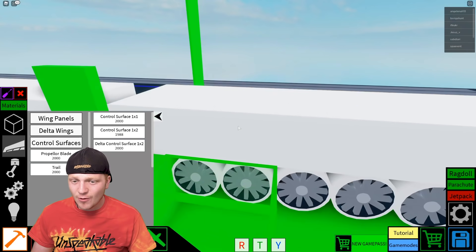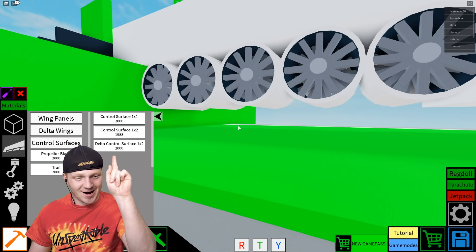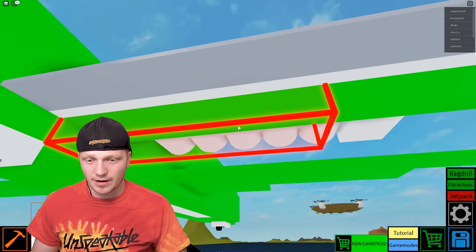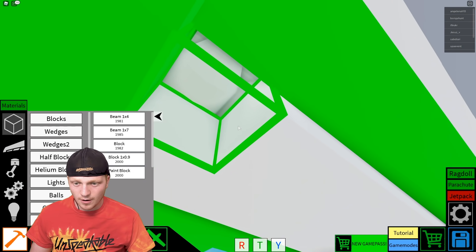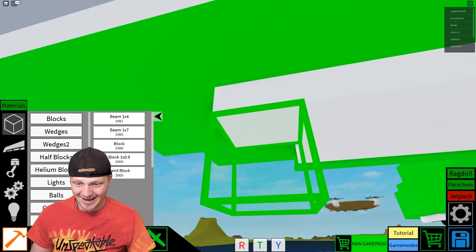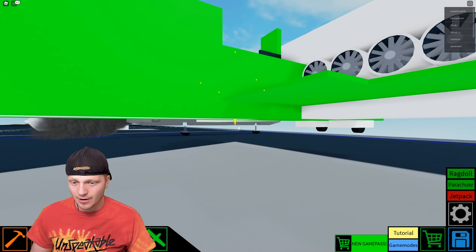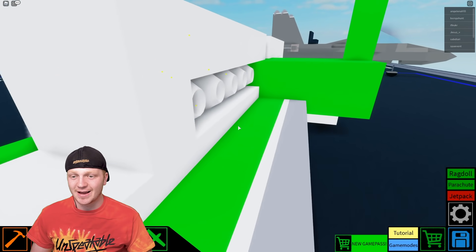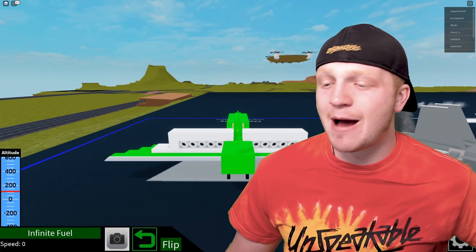There's a bit of an issue — under the engine there's nothing supporting it, so the engines are just gonna drop. I have an idea: I'm going to remove these two blocks where the engines are and put some normal blocks under the engines to hold them. There we go — two blocks there. Now the engines are being squished and held in. I feel like this is gonna work. Let's do a test!